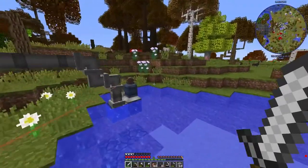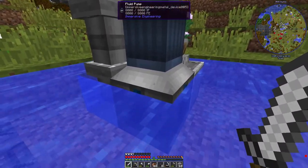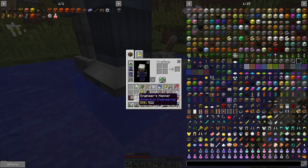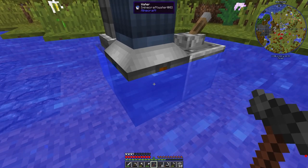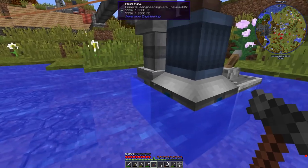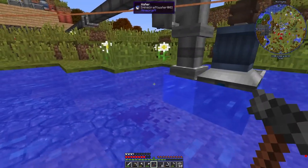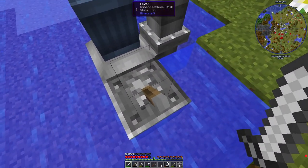I was a bit confused with this out here - I thought this bit up here was the output. No, no, no. You take your engineer's hammer, right-click down here, and you change it from an input to an output, or to nothing. So this side over here is the output. Getting electrocuted in water is never good. You also have to give it a redstone signal, so now it is off, now it is on.